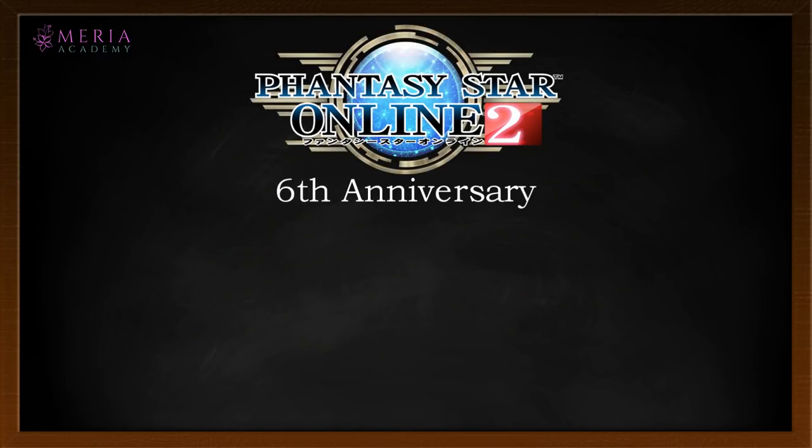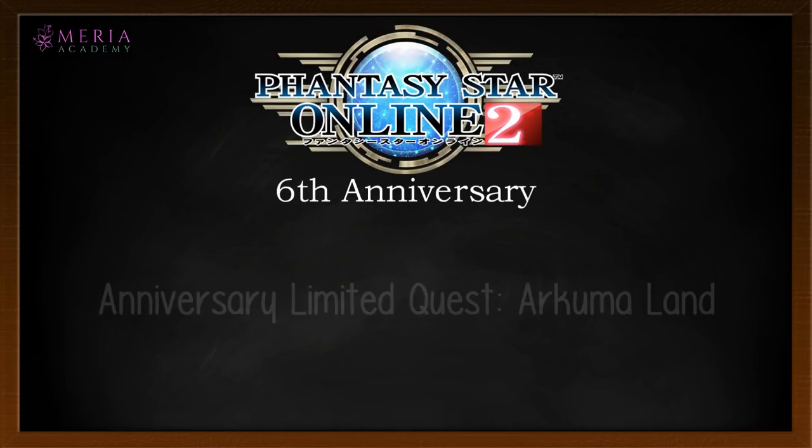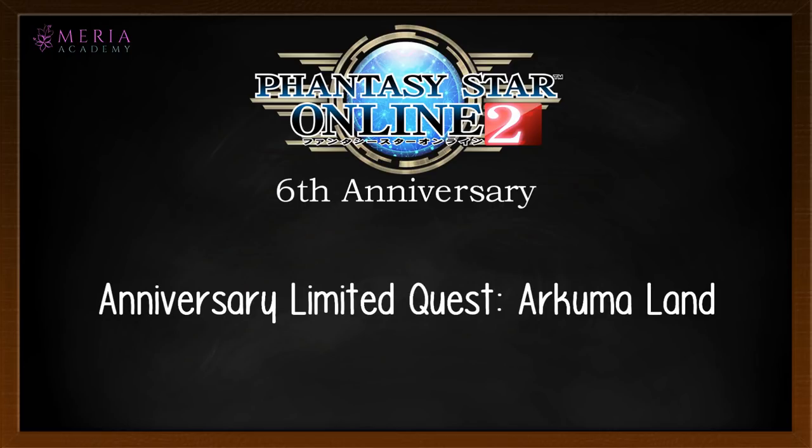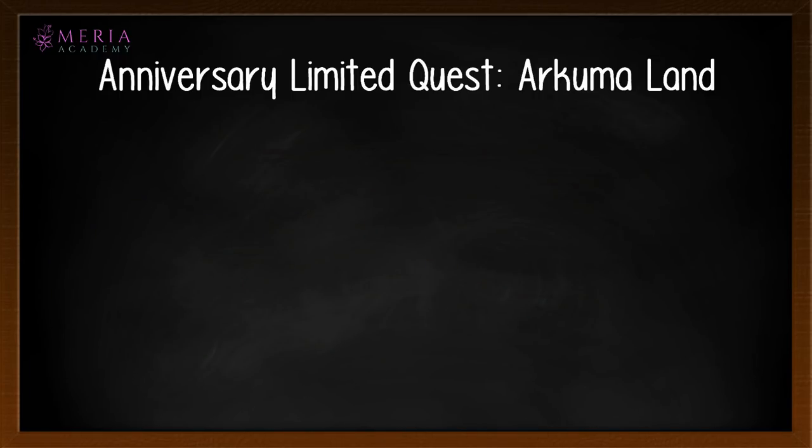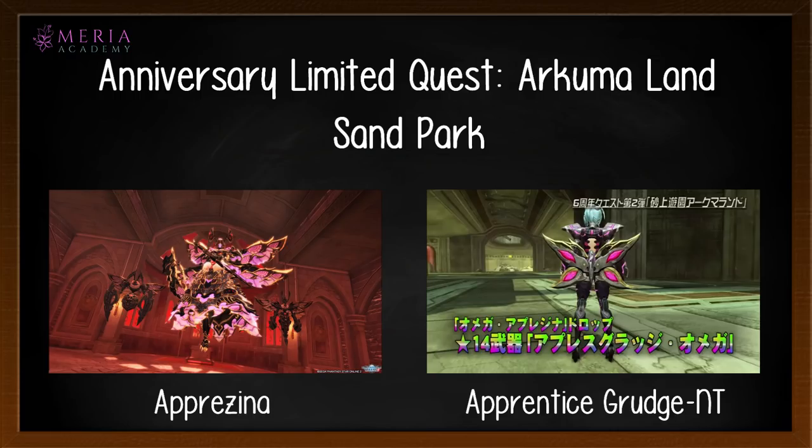With how anniversaries work in PSO2, Sega would always release a new limited quest for us to farm. This year we're going to have two parts. Currently there is the Skypark of Archmeland active, which features Apostello Dragon and drops Zirin Heights NT, a 14-star jet boot. After July 11th, we'll get the second part — the Sandpark — which features Aprazina and drops Apprentice Grudge NT, a pair of twin daggers.